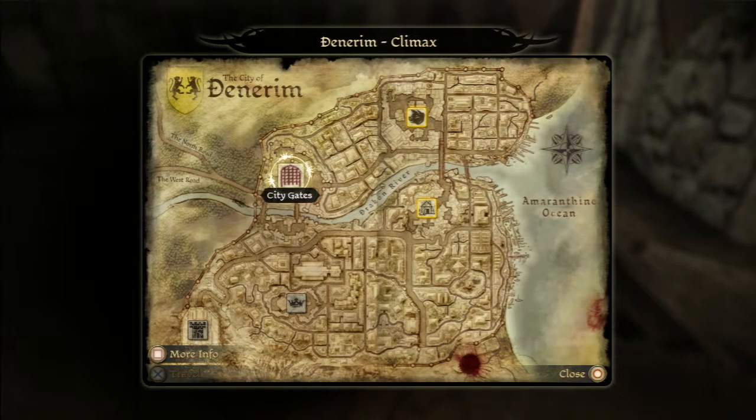As you can see, the map for Denerim has changed a bit — now only the market district and the alienage remain, whereas all the other areas are no longer there.